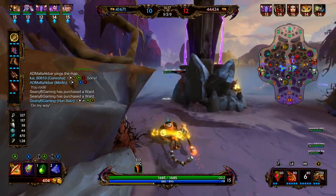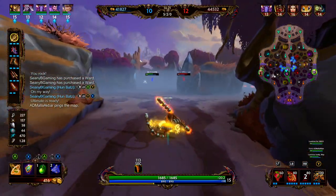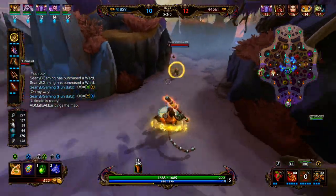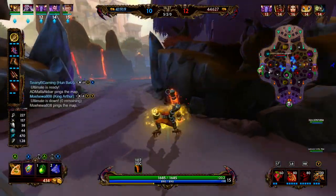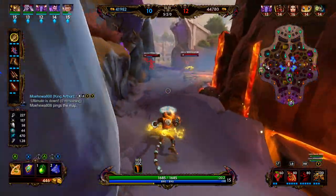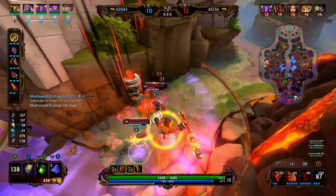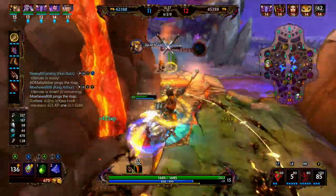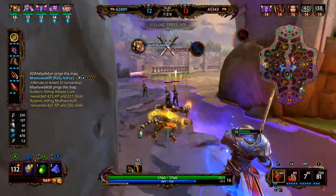While moving towards enemies you're going to gain 30% movement speed, basic attacks are going to deal 40 damage plus 30% of your power, and this can only occur once every 45 seconds. So we're going to ult, get a little bit of a movement speed increase, and then our next basic attack is going to be even further enhanced. We have Hun Batz's passive — we use our ultimate, our 2, our 3, we blink in, and we're able to get a double kill right there.